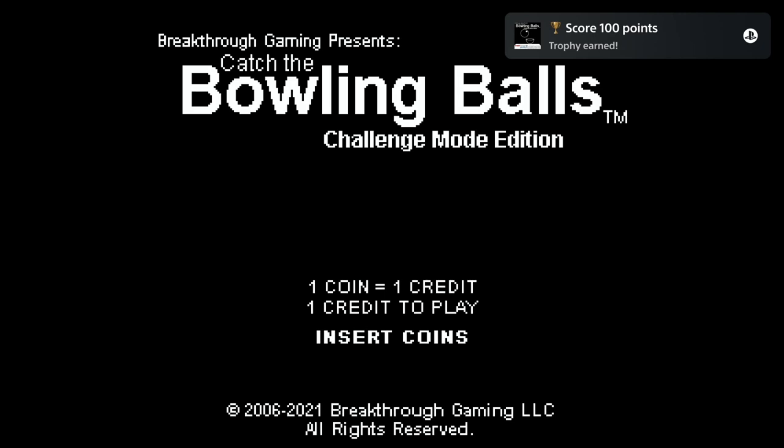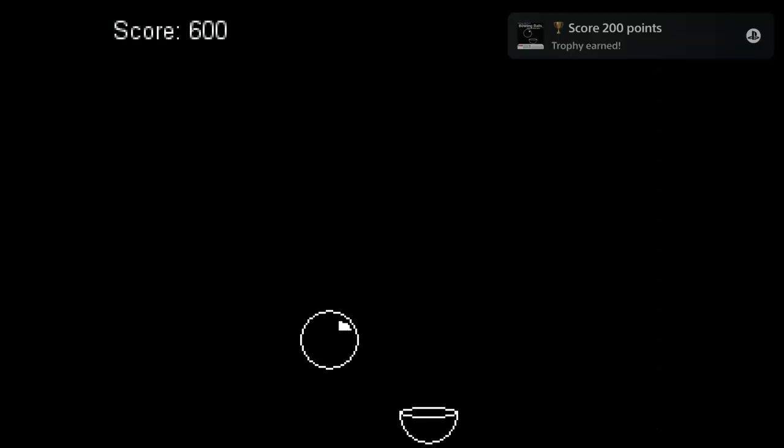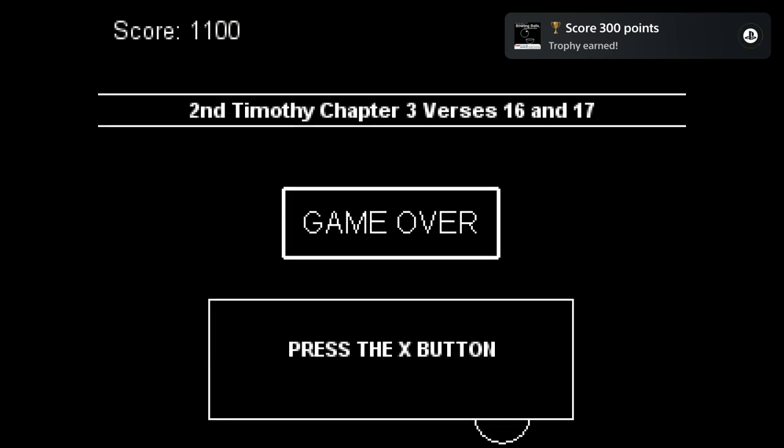All you need to do is catch 11 bowling balls. If you're able to get this on your first try, it's basically a 20-second platinum. It took me exactly two tries, but maybe you need a bit more, so I set the platinum time to one to five minutes. Just don't forget to hold the left button on your D-pad and start the game with the cross button.